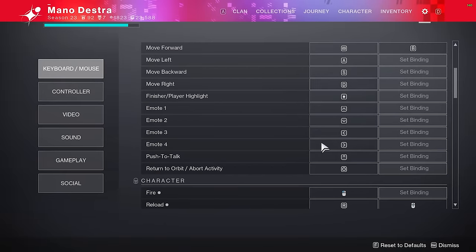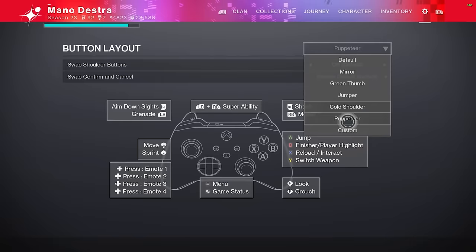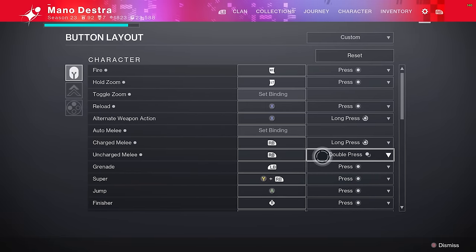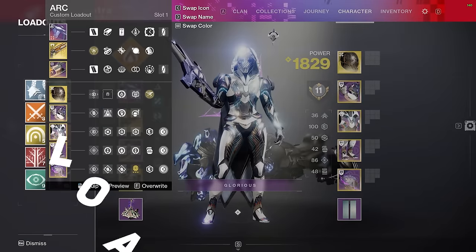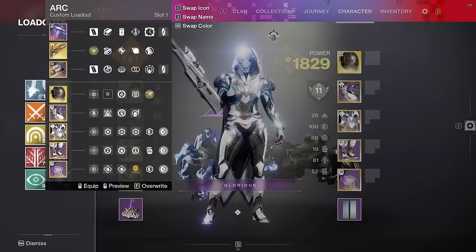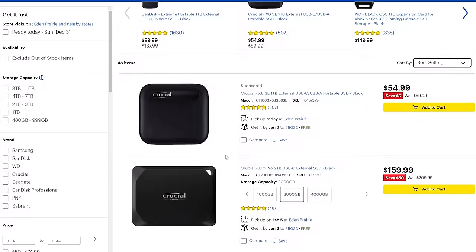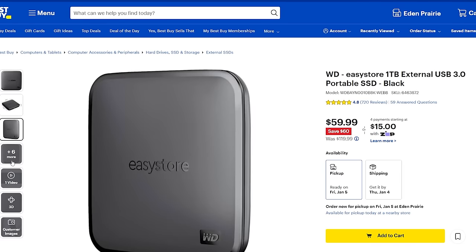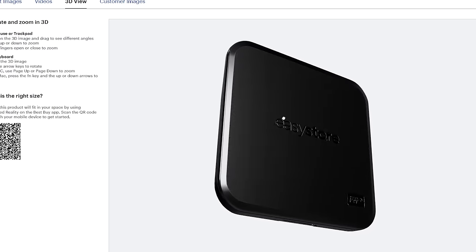You can go into the controller settings and set a custom layout to separately bind your uncharged and charged melee. A lot of console and controller players still don't know this exists. Also, we're going to need to do a little bit of loadout swapping. Console players on older systems may find their inventory and loadouts don't load quickly — when I was an Xbox player, I used an external SSD and loaded Destiny 2 on it, which made inventory and loadout swaps much faster. It costs a little more but it's less than a new console.